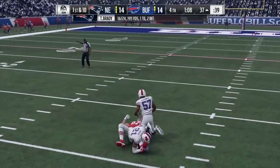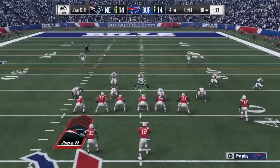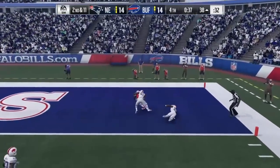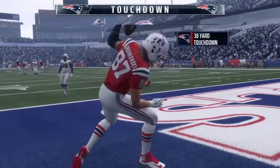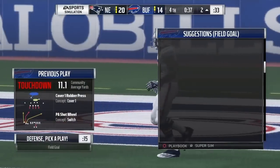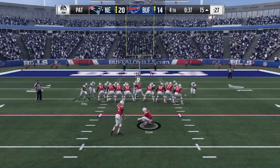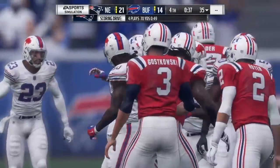Gronk took that one away again from Alexander. I don't know who was on him at all — oh it was Gronk, I thought that was a receiver out there. That was a nice play design. And the Patriots are up 21-14.